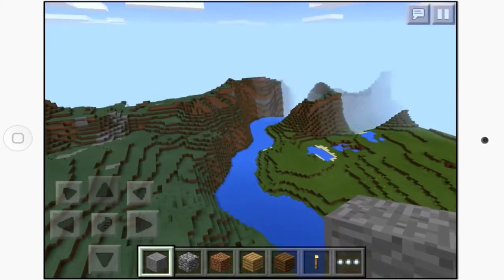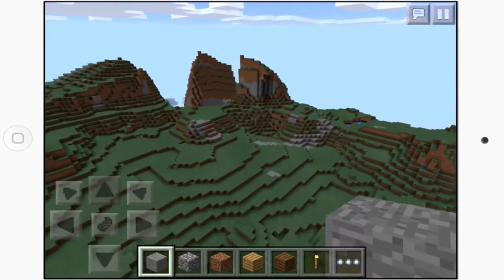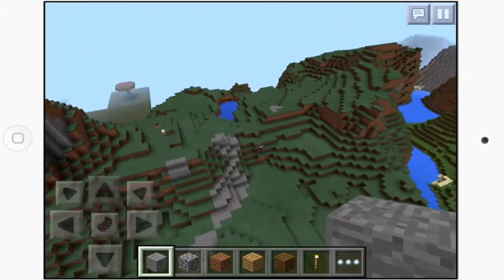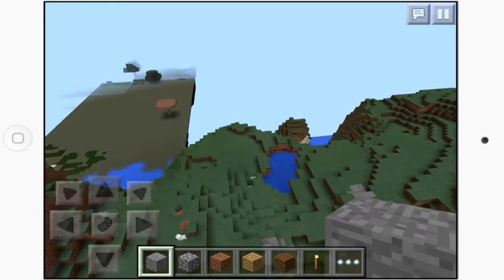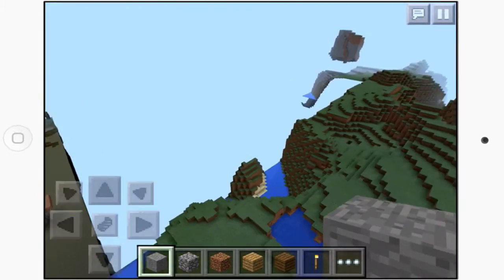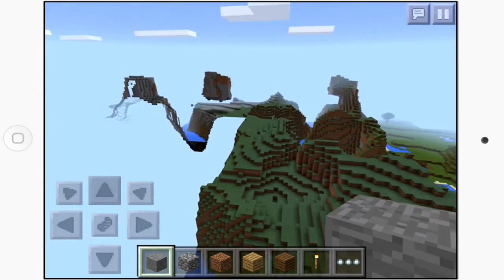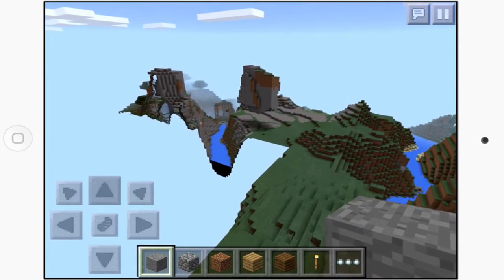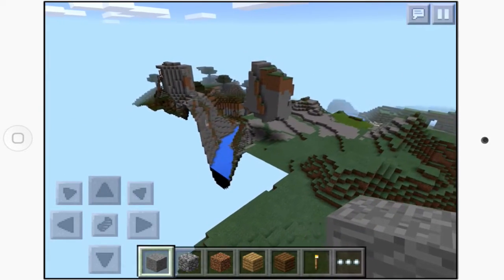The extreme hills biome continues with a regular ravine system over here. There's more swamp which actually looks really cool against this mountain, and we've got another awesome floating island here — this one's much larger than the other ones.